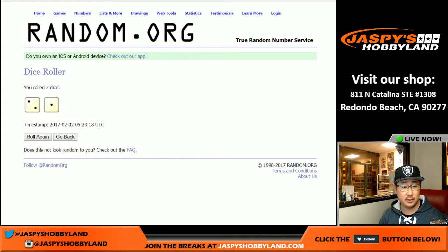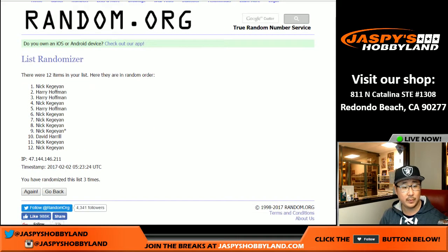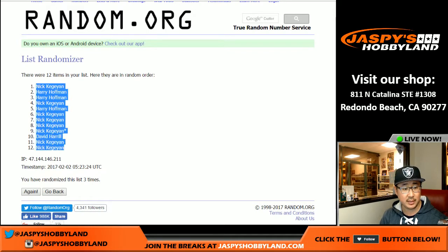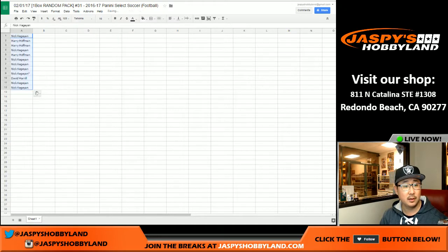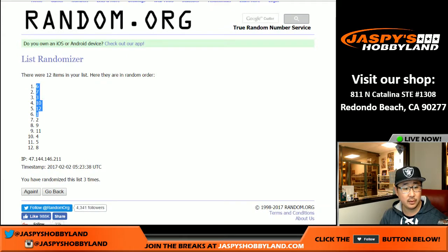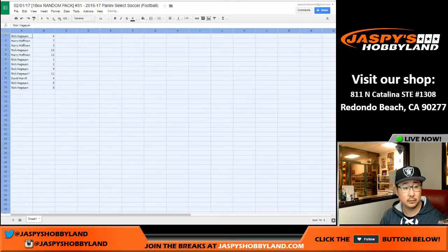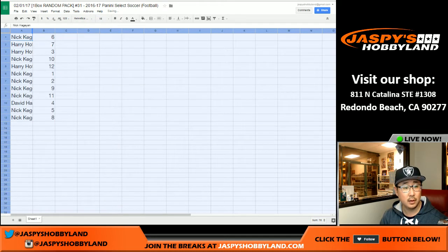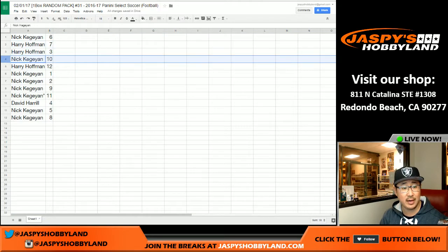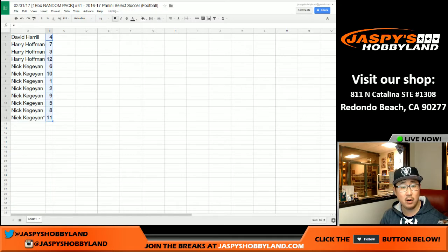Let's roll the dice to see — three times two and a one, three times: one, two, and three. There you go. Nick with the majority of these spots, he's got top and bottom — the bottom two spots. Three times two and a one for the packs: one, two, and three. So Nick has pack six, Harry has seven and three, Nick has ten, Harry has twelve, Nick has one, two, nine and eleven, Dave has four, Nick has five and eight. We'll alphabetize this — starting with Dave's pack four, then Harry's few packs, then the rest for Nick.